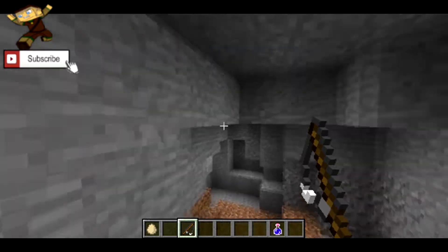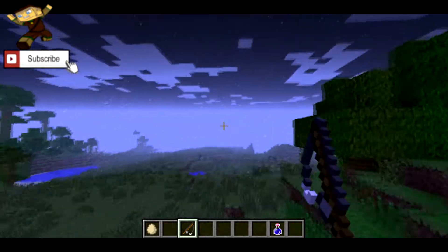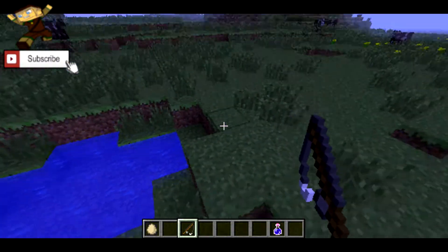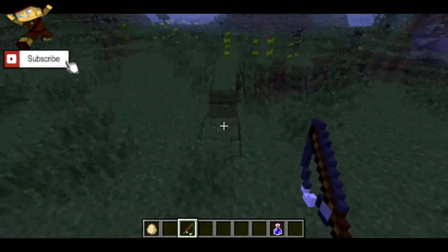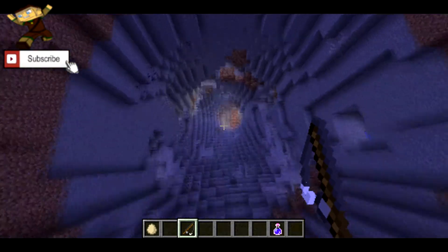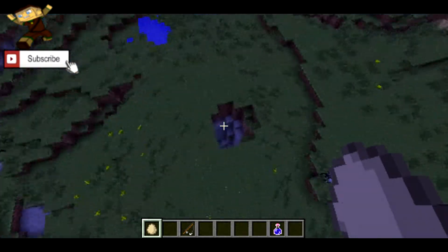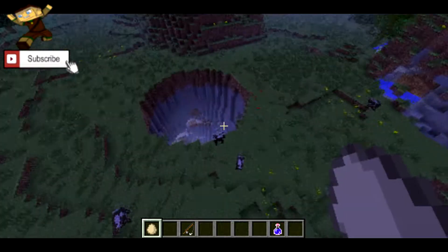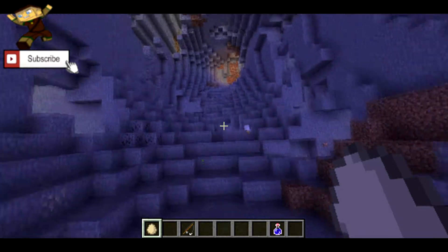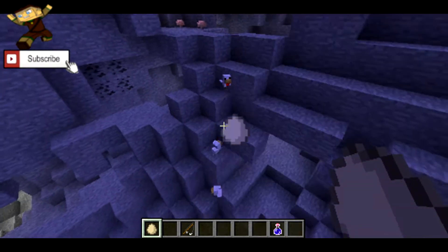But since it ends, we're gonna go back to the spawn, and I'm going to show you what I think is the most amazing part of this seed. Right here — like 50 blocks to the right of the spawn point is a freaking huge crater. I've never seen a crater this big before. I've seen small craters, but... my god.